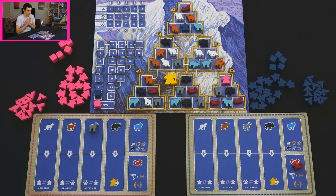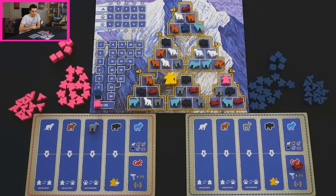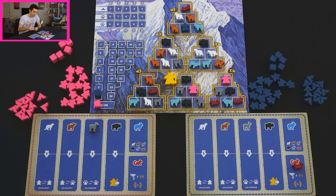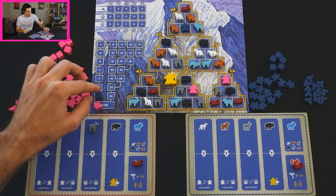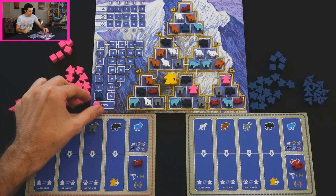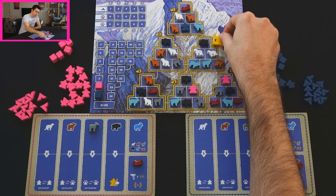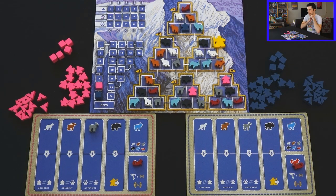Now it's my turn. I can choose — bright brain has taken that red panda, so if I take another red panda I would get a point as well. I'm going to do that — I don't want to be behind right off the gate. So I take a red panda, and now instead of getting one point, because there's only space for one cube on each scoring space, I leapfrog to the next space. I place my hiker, move the guide over — it goes to number three.